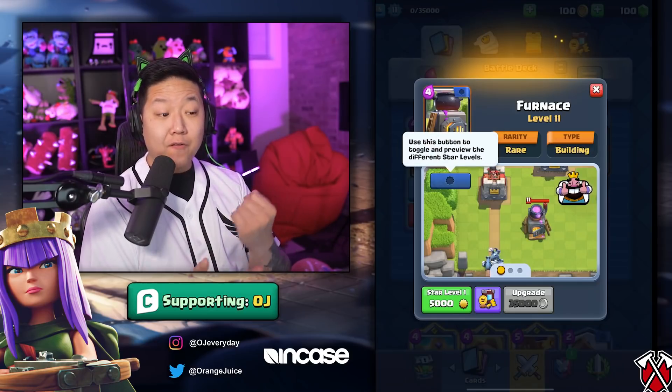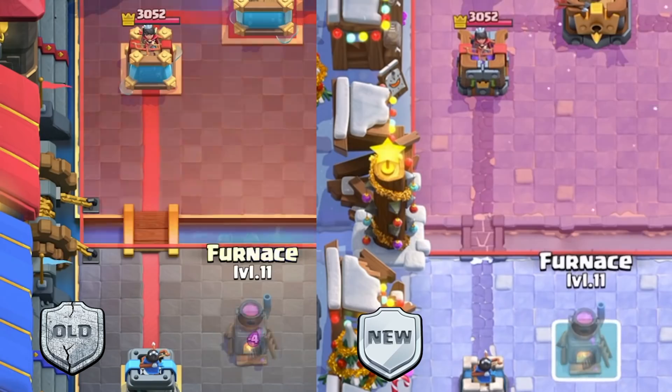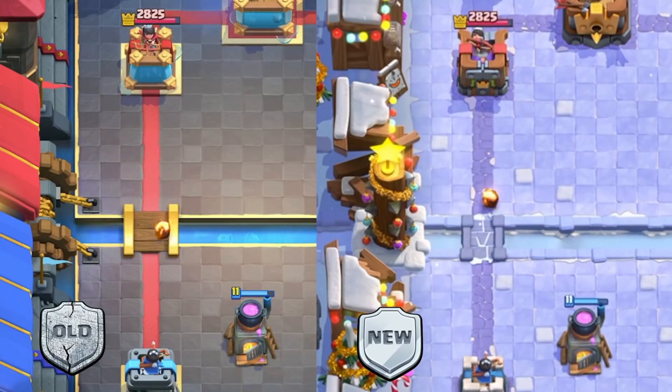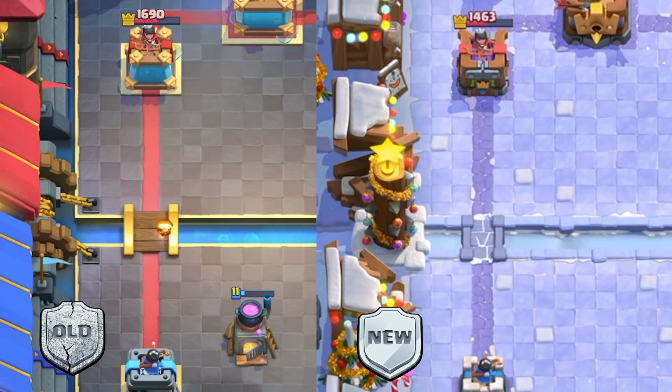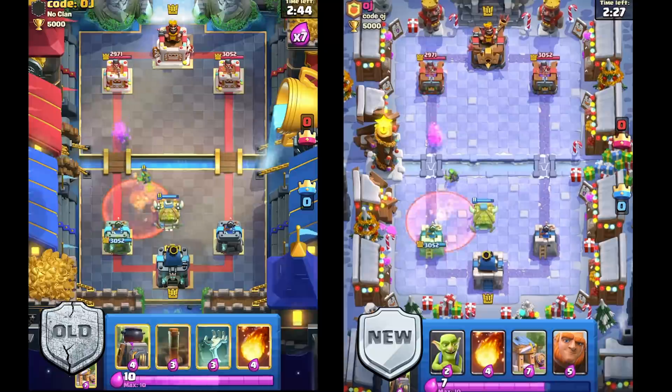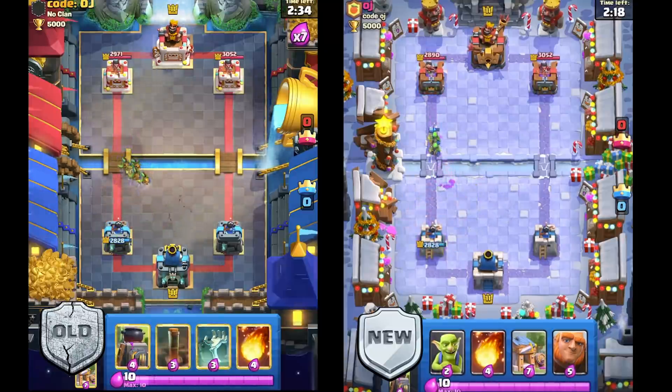The Furnace is going down from 49 seconds to 33 seconds, but spawns one second faster with one extra Fire Spirit at death spawn. It's going to deal one more Fire Spirit worth of damage, which is a lot. But the health is being nerfed 17% from 1017 to 848 — that's 169 less health — which means spells are going to be more effective at countering the huts.